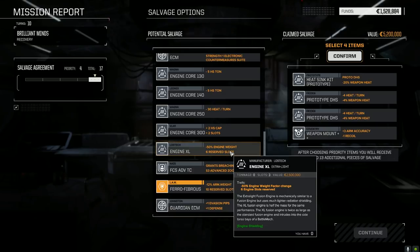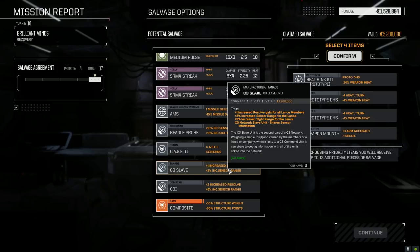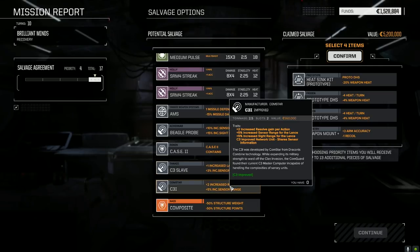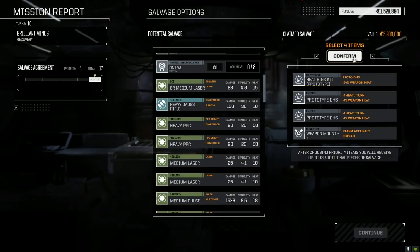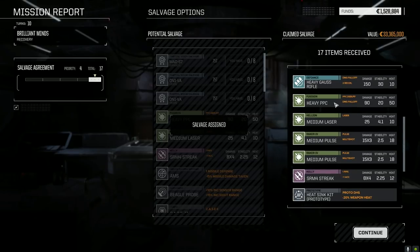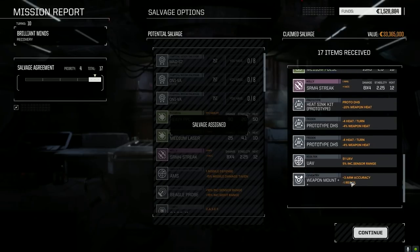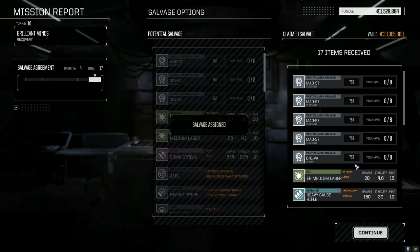Do we want the cache? Not really. I think the weapon mount's a better choice at this point — the C3 would be nice but it's also going to start eating up weight. Let's go with medium pulse lasers. One, two, three, four Gungnir parts — nice! And a Ryan part, ER medium laser. We did get the heavy Gauss rifle after all, heavy PPC, both medium pulses, the streak, UAV — we actually made out really well on this one. Pretty darn good roll.